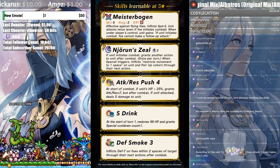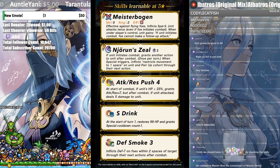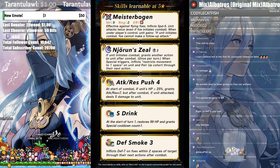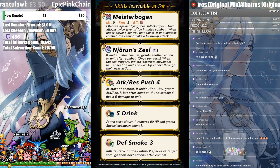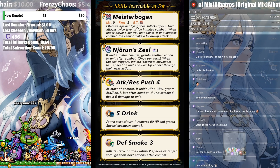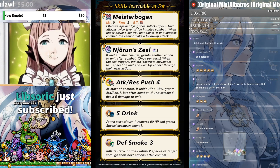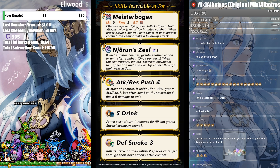Additionally, speaking of the bow — it's effective against flyers. And when under player's control, unit gains... foe cannot make a follow-up attack. So is this saying if a player is using him, he cannot be doubled as long as he attacks? No auto battles, no AI using him. So this prevents the foe from making a follow-up attack, but only under manual player control.